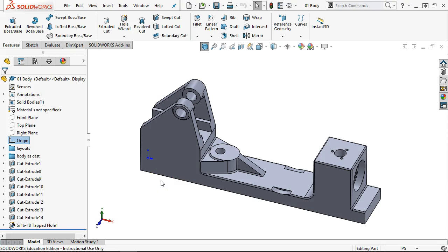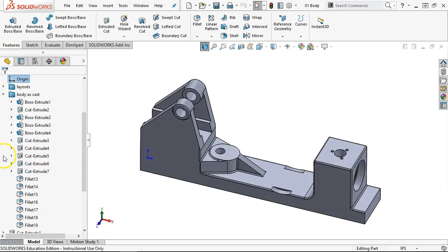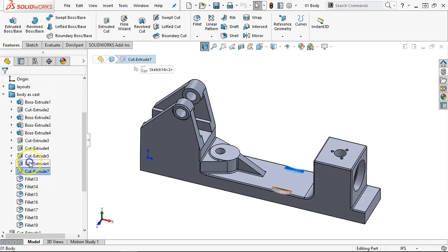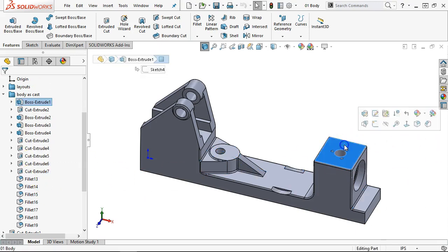We have a few more modifications to make with the body. I missed the boss on top of the right side, so we're going to try and identify that geometry. As far as the hole locations, I'm not really worried about it — we just need to figure out where and when that occurred.